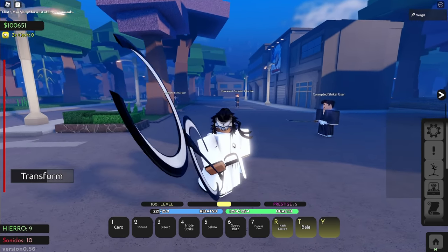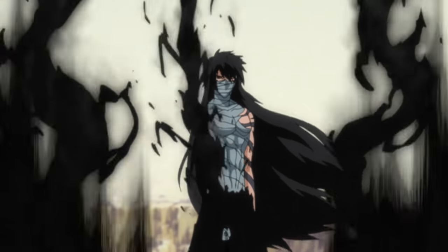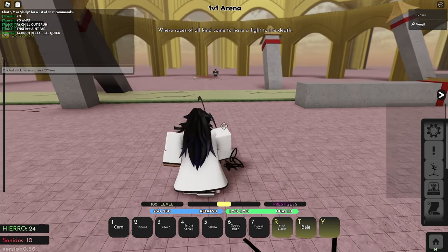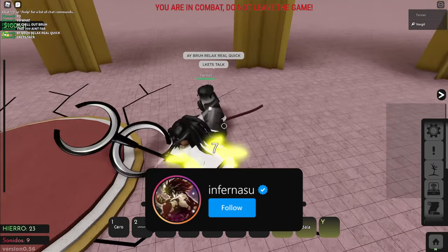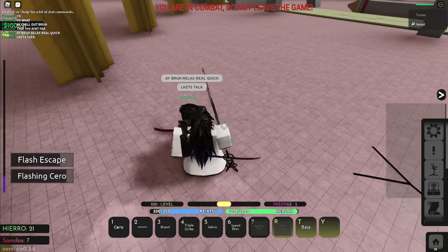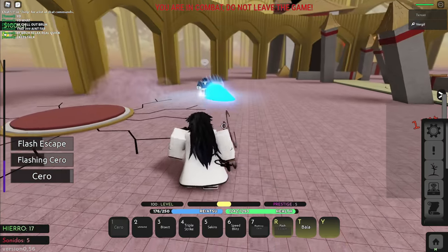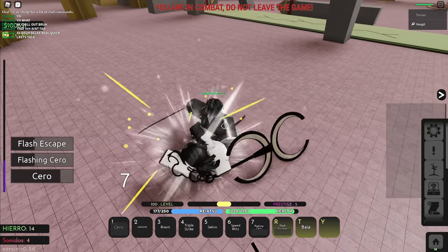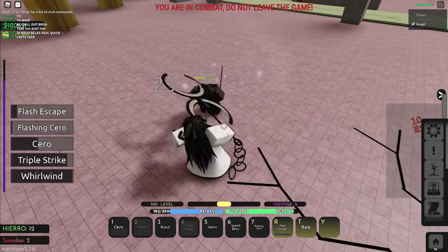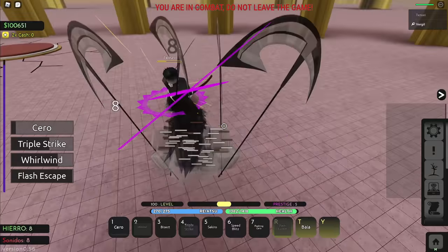Overall this res is pretty good, especially the passive where you get that much Hierro. Now let's go into PvP and see how many matches we can win with this. We got the first match — looks like we're fighting a Shinigami. He said relax but I don't got time to relax. Using Flashing Zero — it's like a teleport in front of your enemy. Throwing the ball on him, one-hand Zero, triple strike, another combo, whirlwind — and he does like no damage because of the Hierro.